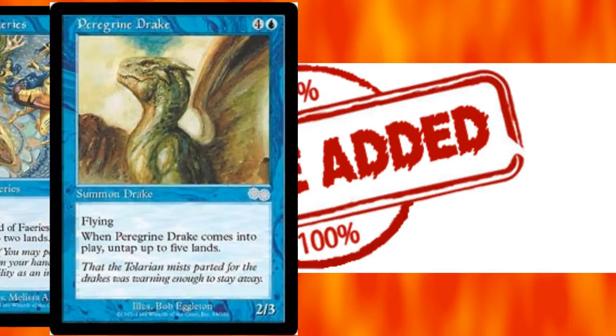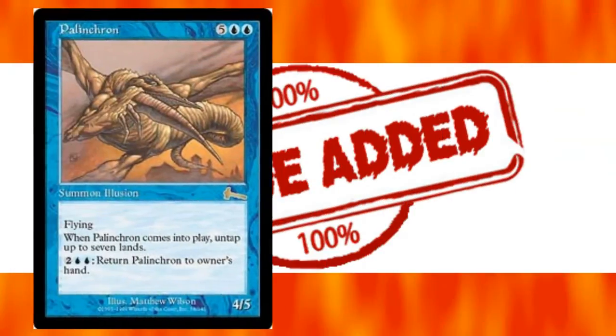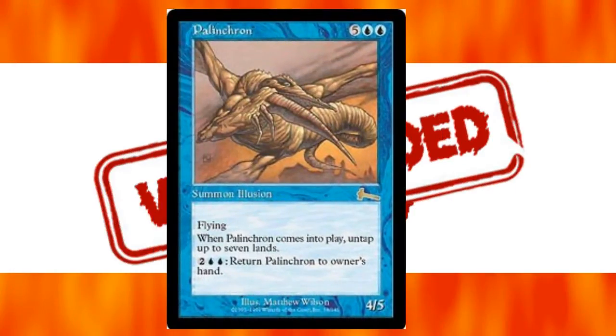Tapping your mana to cast creatures and then using creatures to untap your mana sounds like a good deal. I use Cloud of Faeries, Peregrine Drake, and Palinchron as discount ways to ignore colorless mana symbols and just untap a ton of land to keep going, casting more creatures in the same turn.